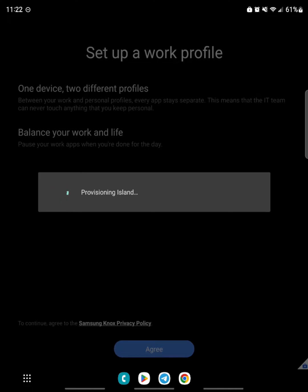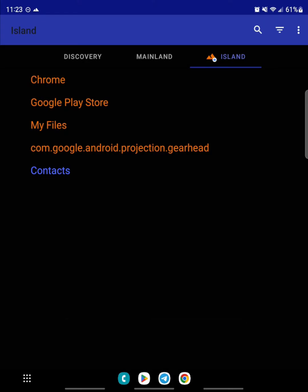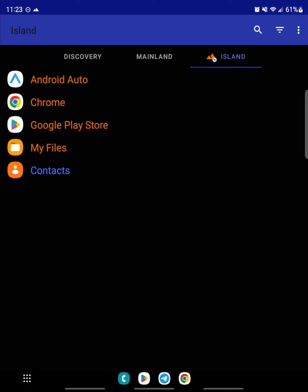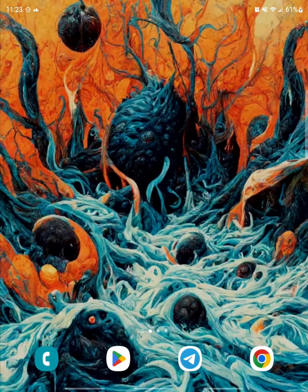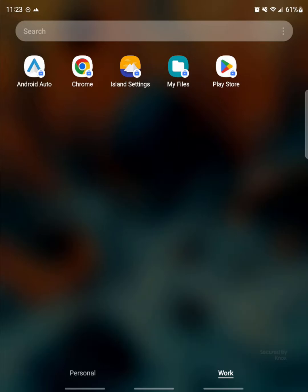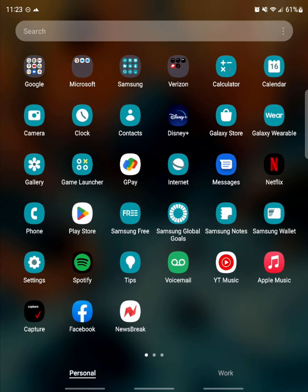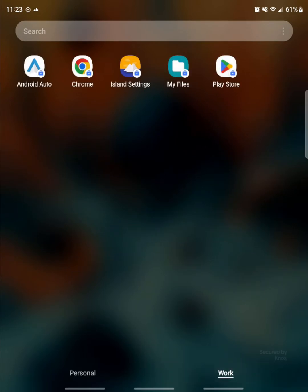Once the work profile is set up, you'll be brought to the Island app. You can clone your current apps directly through here, but we'll be signing back into Google Play and installing our apps that way. Press your home button, and swipe up to bring up your app tray. You should see the default cloned work apps here. You can swap between your cloned apps and your normal personal apps with the personal and work sections at the bottom of the tray.